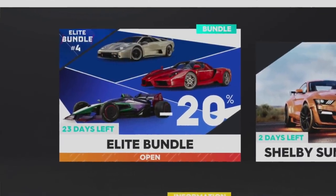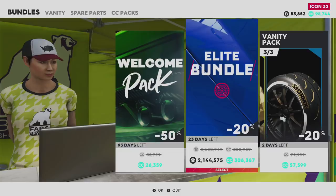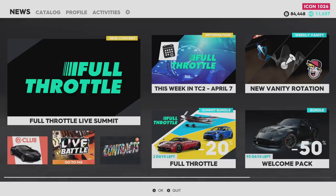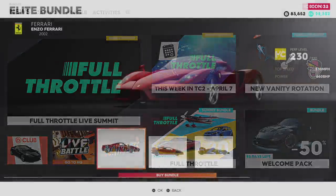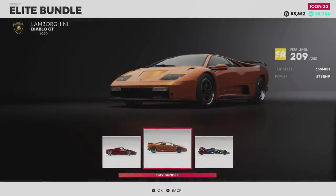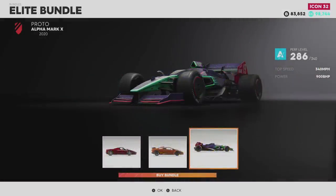It's got about 22 days left, 20% discount on this, and it's expensive man. We have three cars in this totaling 2.1 billion coins, or you could buy it for 306 CC. Now that's quite a bit of cash. Included in this bundle we have three pretty nice cars. First up we have the Enzo Ferrari 2002, 660 brake horsepower — it's going to be a lot of fun, it's going to be fast. We have the Lamborghini Diablo GT 1999, 575 brake horsepower, and then the monster of the day, the Proto Alpha Mark X 2020, pushing 900 brake horsepower at a top speed of 340 miles per hour.